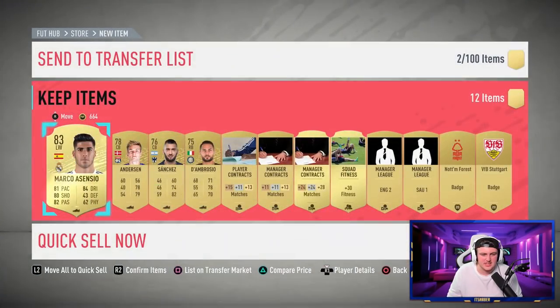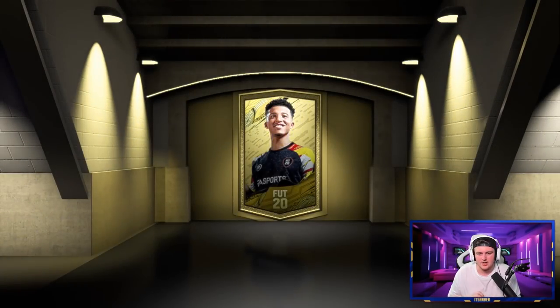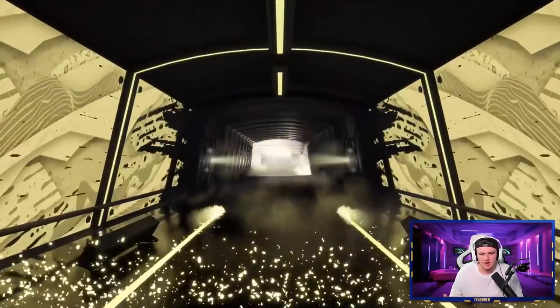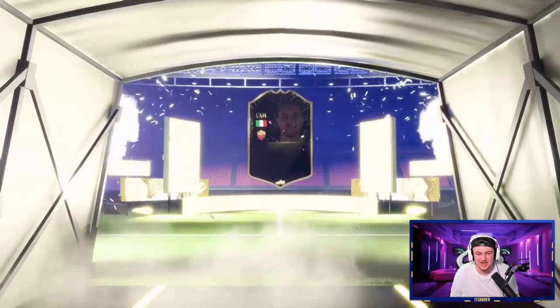I've just sat here leisurely opening them. That's back-to-back boards - I don't know how to tell if it's boards or not. Apparently there's a way you can tell if it's boards. I just don't understand how people are telling. I can only tell at the minute if it's a non-rare or if it's an inform or a walkout. So you'll get a lot of delayed reactions from me. That's another board - Spanish left wing. Oh is that Asensio? Hey that's Marco Asensio! We'll take another board. That's like the third one in like five or six packs.